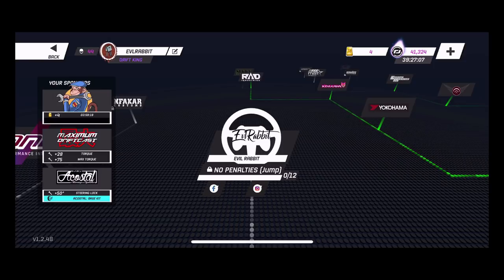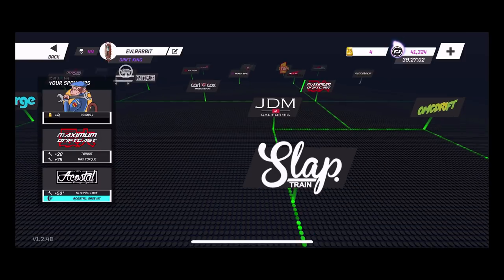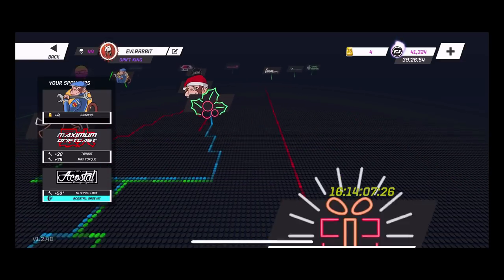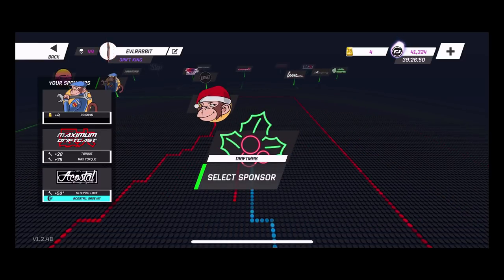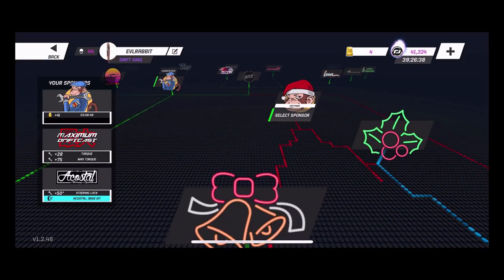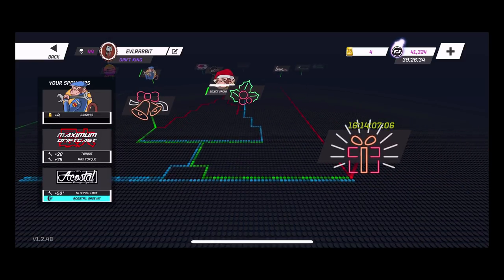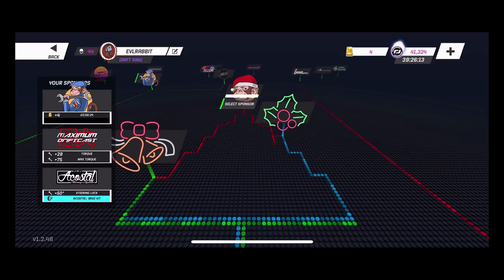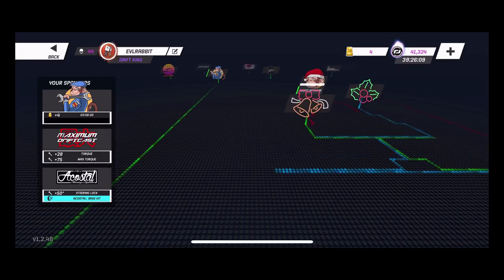Another thing in the sponsorship tree — right down here, and I've already gotten it — it's a 'Merry Driftmas' sponsorship tree setup that you can get. When you get it, it gives you basically 48 hours of bonus sponsorship credits. A lot of people got this and it's very cool they're doing a little holiday cheer in the game. It's got about 16 days and 14 hours remaining, and if you notice it actually forms a Christmas tree shape — pretty sweet little holiday season addition.